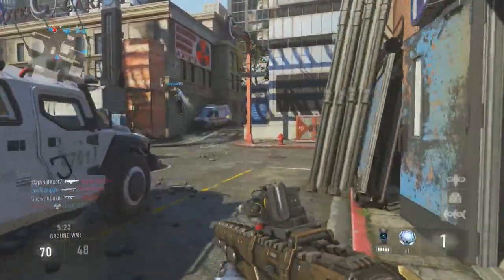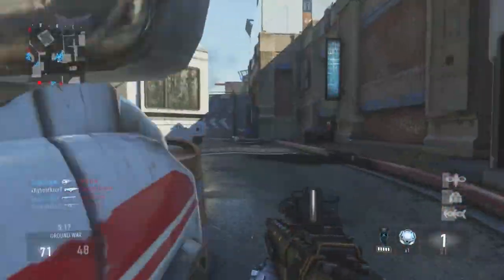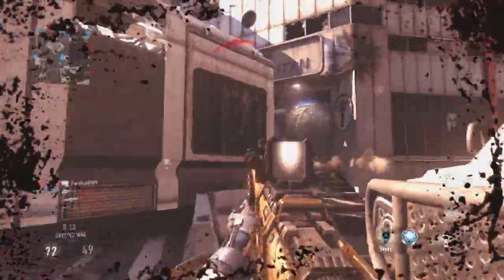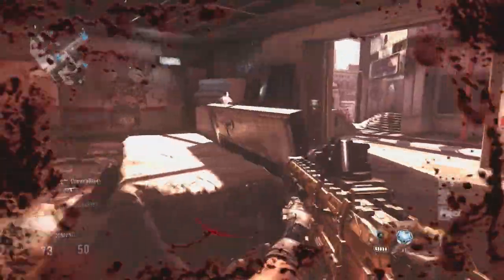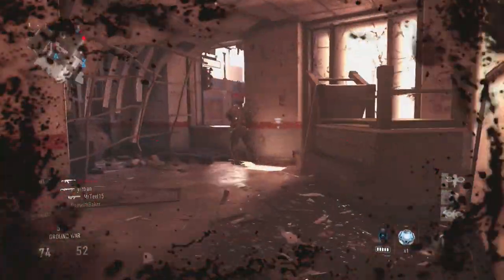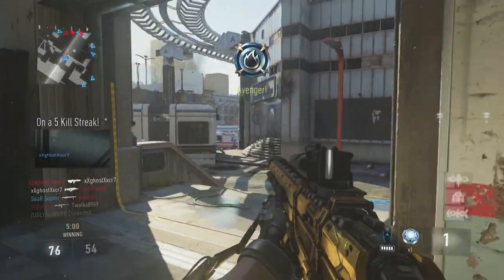Something else is that you cannot sprint whatsoever after you shoot or your gun will not cock. It's a little bit weird because in previous Call of Duty titles — Black Ops 2, Modern Warfare 3, Call of Duty Ghosts — you were able to do that to an extent, and I guess I developed a rhythm from those games. In Advanced Warfare with the Moors, you have to be standing perfectly still or just moving side to side or walking for your gun to cock back.